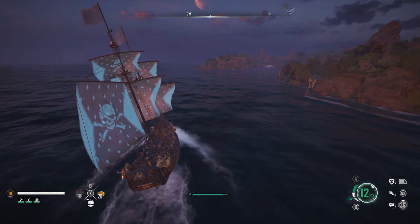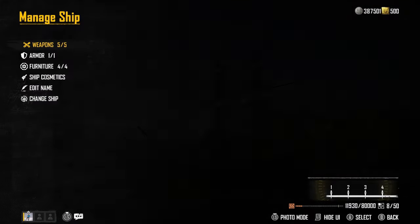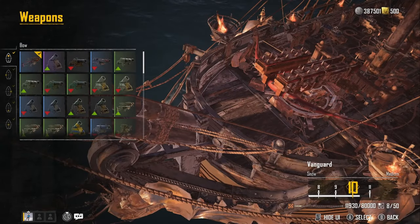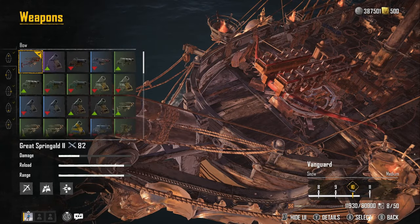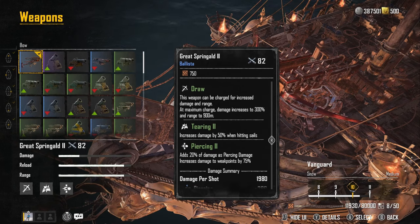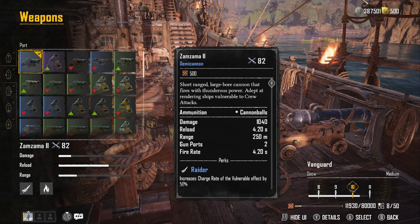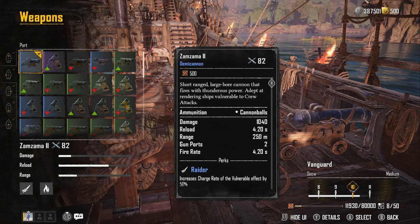Now let me show you exactly how I've got this set up. Remember: this is a tank — it doesn't specialize in DPS. For weapons, we have the Great Spring on the ballista at the front. Drawing the ballista further gives greater power and range, and it has Tearing 2 which is great for increasing damage against sails. You can get a range of up to 900 meters, so you can snipe enemy players. In the left slot I have the Zamzama 2, because it renders ships vulnerable to crew attacks.